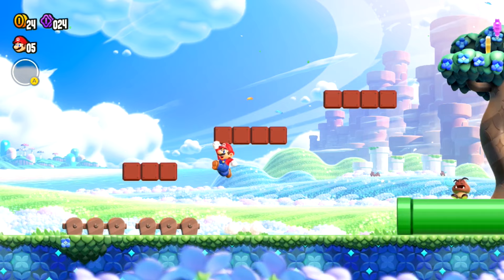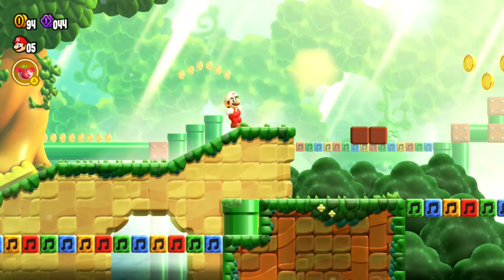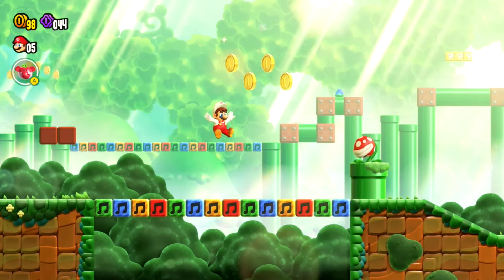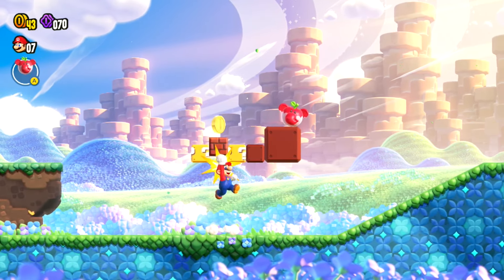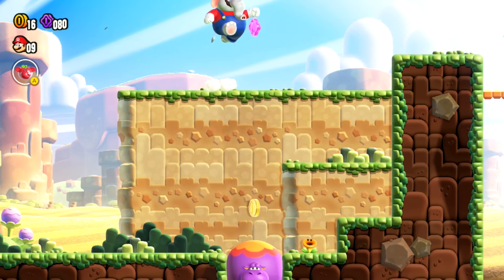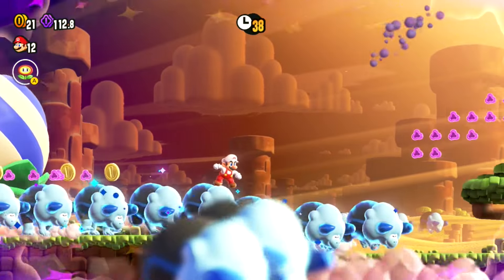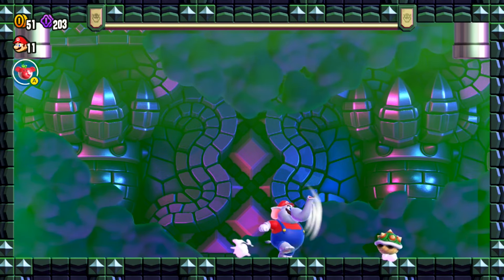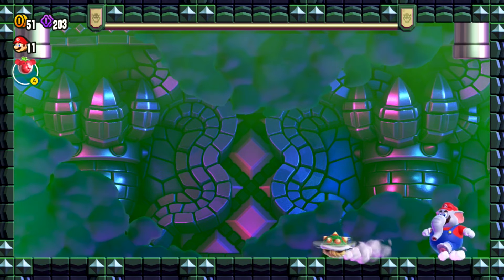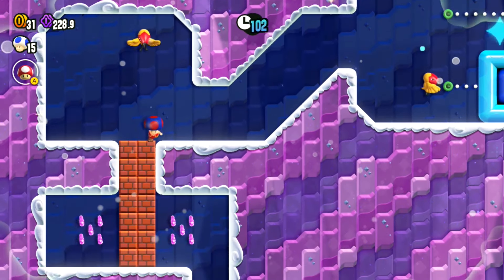Super Mario Bros. Wonder ends up being the strongest 2D entry since New Super Mario Bros.' debut on the DS, a genuine breath of fresh air which revamps the setup, revitalizes with compelling new mechanics, and recaptures that sense of excitement missing from recent 2D efforts. Wonder Flowers keep you guessing what will happen next, airtight mechanics make it a joy to play, and a stellar presentation is endlessly charming. While some repetition with flower effects and bosses can grate somewhat, they pale next to the sheer fun you'll have with this one. Whether you're a seasoned platform aficionado or new to the run and jump man, Wonder lives up to its name, and then some.